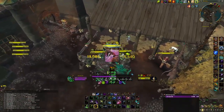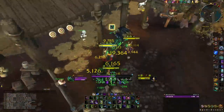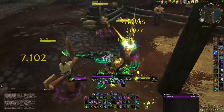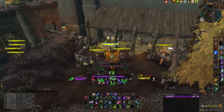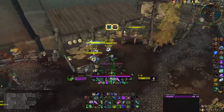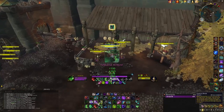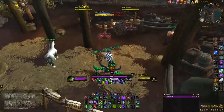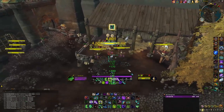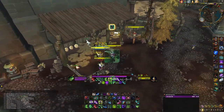Make sure you never let your Soul Rend dots fall off and never let yourself get to two stacks of Throw Glaive. Also, outside of your Essence Break window, when you Vengeful Retreat you want to pair it with a Throw Glaive — you should almost always be able to do that, and that will be big damage.